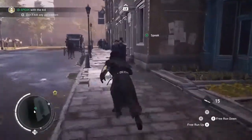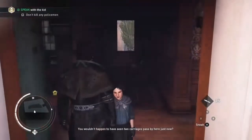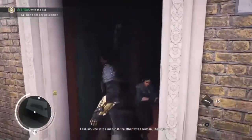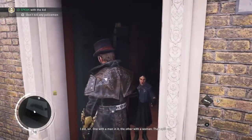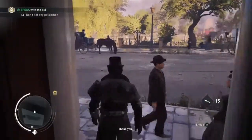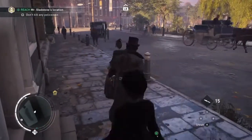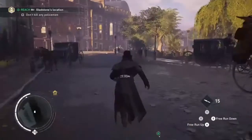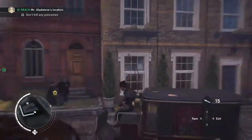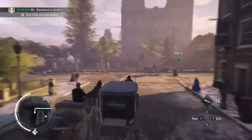Here we are, a little bit early in the mission. It seems pretty straightforward. If you're on the street, once that objective appears, avoid any police on the street. Don't bump into them with your carriage, because you don't want to have to kill them. And if you do, drop smoke and get away. So right now we're going to make our way to Mr. Gladstone's location, where we can steal his invitation, grab a carriage, drive over there, avoid police.